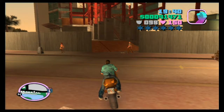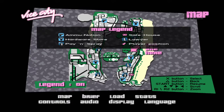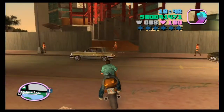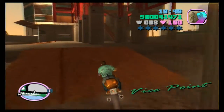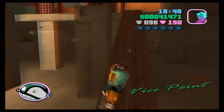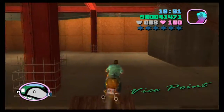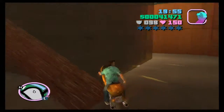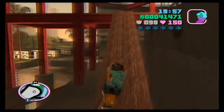For the first one, you want to come to the construction site. Let's bring up the map — we're up here at the construction site. You want to come all the way up to the very top. You need a bike for this one; the PCJ600 is the one you want to go for. Get all the way up to the top.